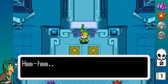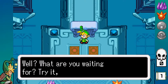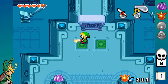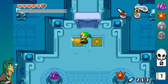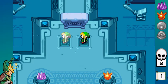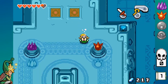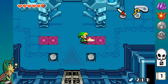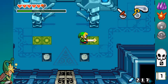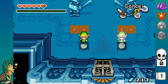Here's that new element of the game. When you're on top of these different places, you can stand on them and create a copy of yourself. So now we can solve puzzles that use multiple Links — like this one, the first of many.